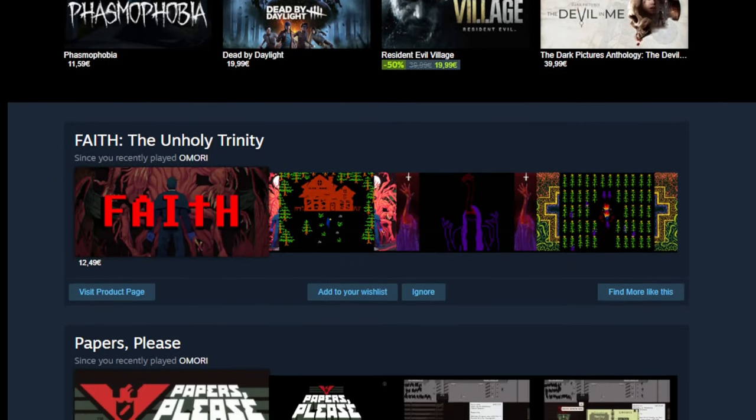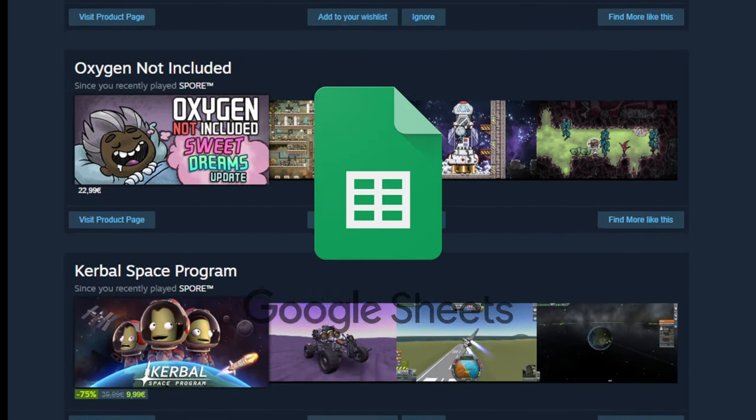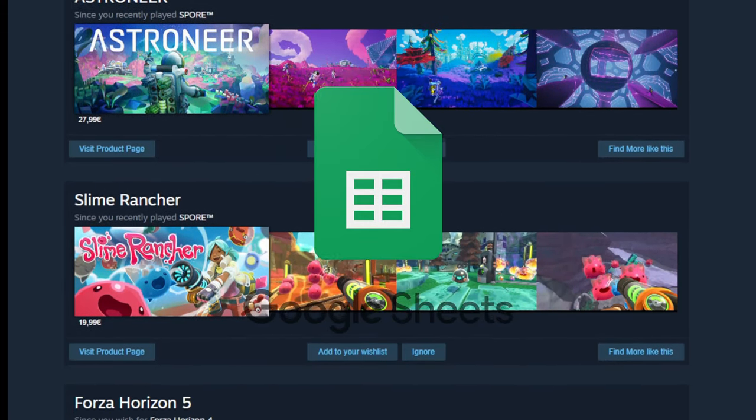I would want to play the games that I've spent my hard-earned money on, so to deal with this, I list all of my unplayed games on Google Sheets, pick four games by random, force myself to play them, and take you guys along for the experience.